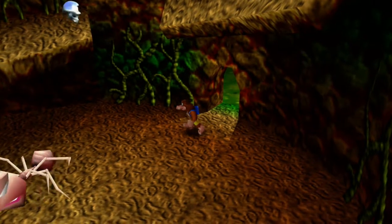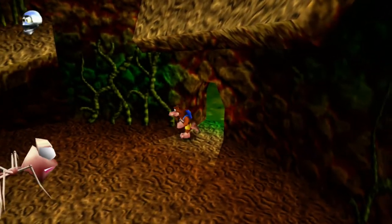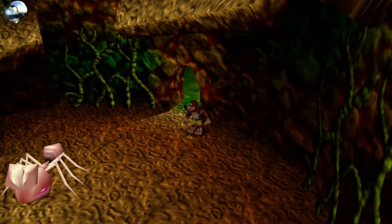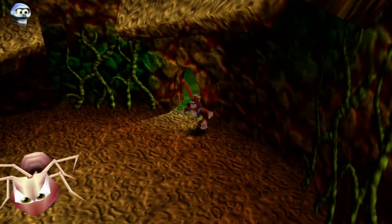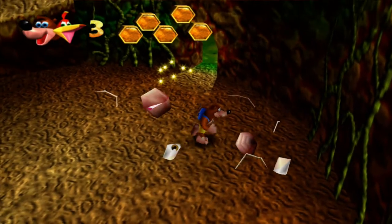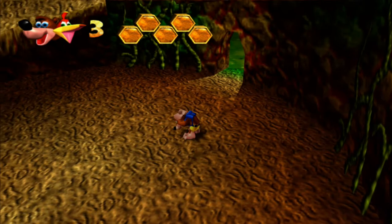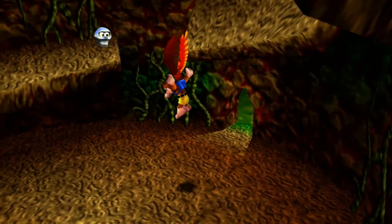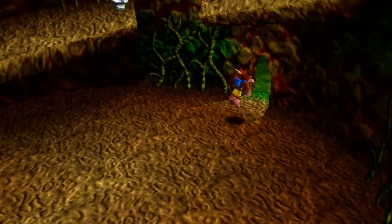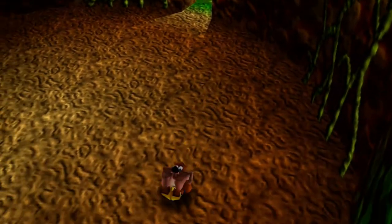Otherwise known as Extra Sauce. Let's do it. So, your main buttons are A and X. A is to jump, X is to attack. And then you hold, I think, L2? There we go. Yeah, and that's basically it. Let's do it.